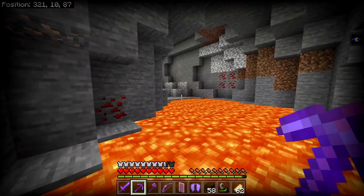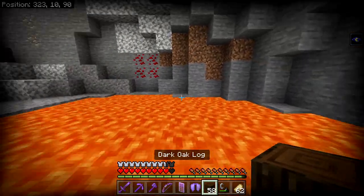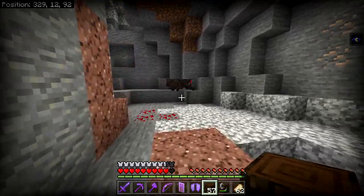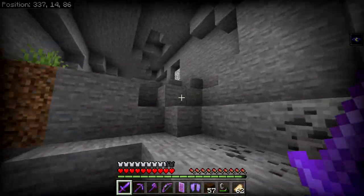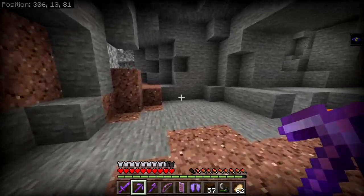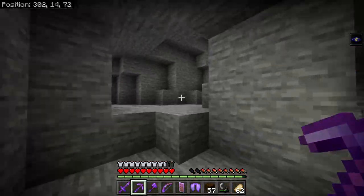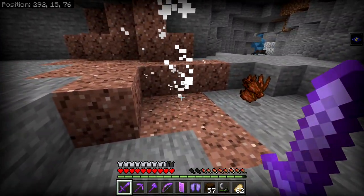By the way, lava literally can't kill you with this armor, so feel free to walk on it — it's really no big deal. This might burn a bit but we just need to get through. Goodbye spider — max level tools are probably the coolest thing ever. No diamonds here, so I feel like I kind of wasted my time. We might not find diamonds in this video, but we've found literally everything else.